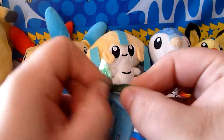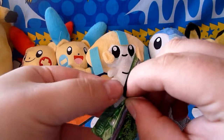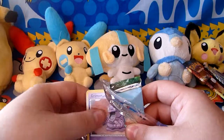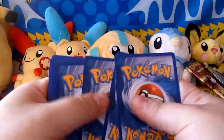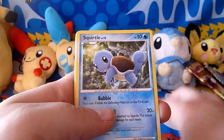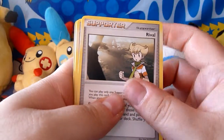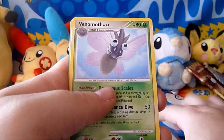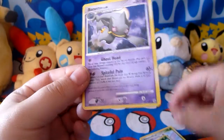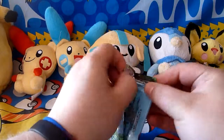Two more packets. I'm not too bothered if I don't get any more holos because it's just been awesome so far. We have a Grimer, a Squirtle, Lickitung, Shroomish, Finneon, Rival Supporter, a Kecleon, Venomoth, a Sunflora Reverse which is cool — this is a Rare, very nice — and a Vigoroth Rare. That's not bad. Two Rares is always good.